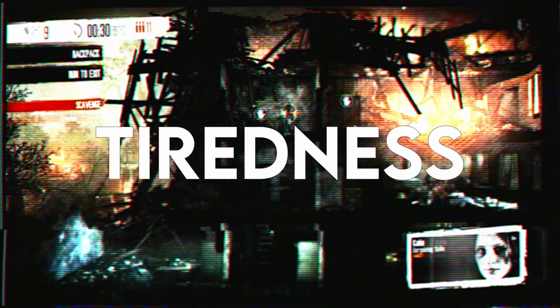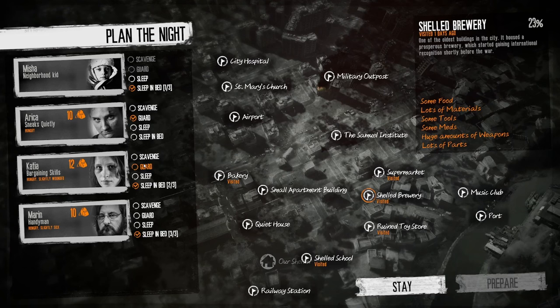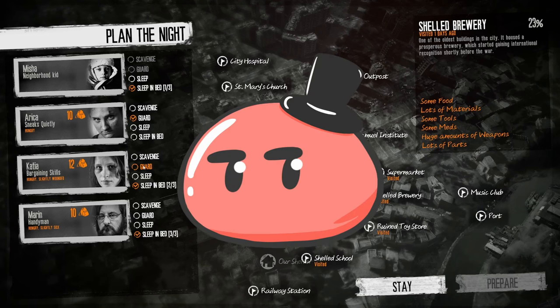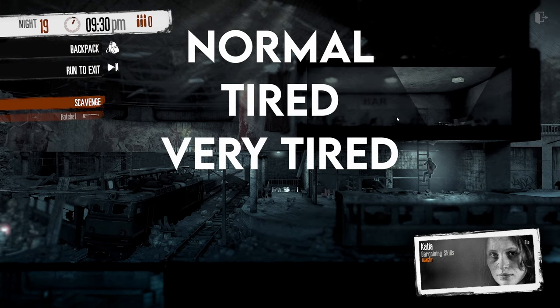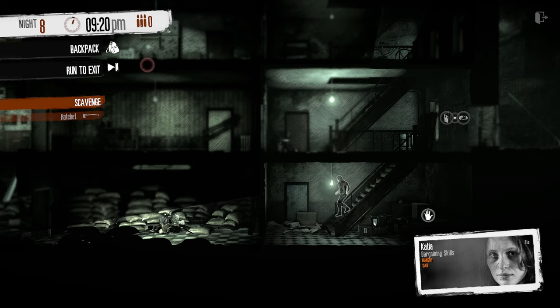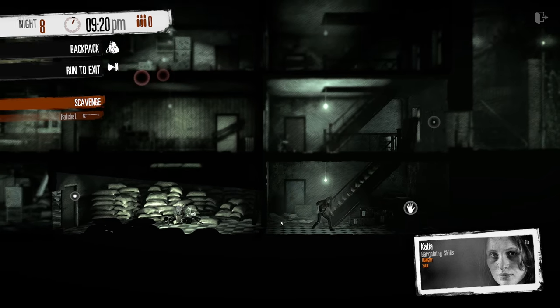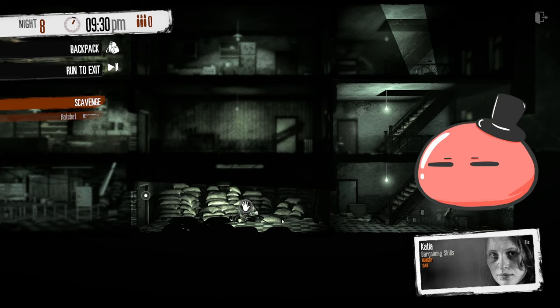Tiredness is less dangerous than illness — one only needs sleep to fix it, making it the least complicated and least problematic character state. The stages are normal, tired, very tired, exhausted, and extremely exhausted. Being extremely exhausted prevents all actions including building, crafting, eating, and scavenging — but this is super easy to fix. Just sleep and you'll be good.